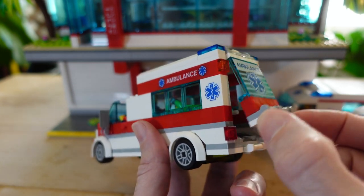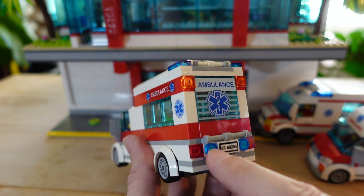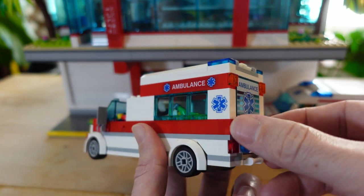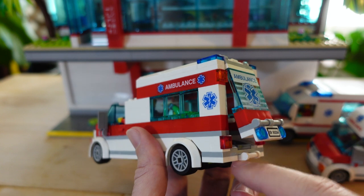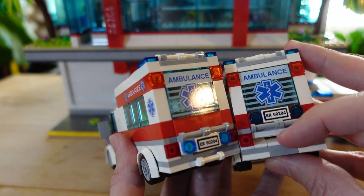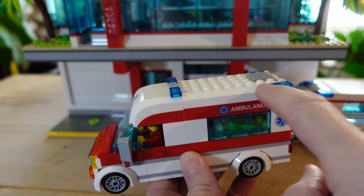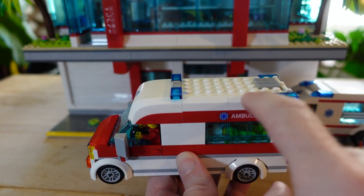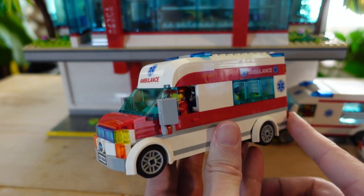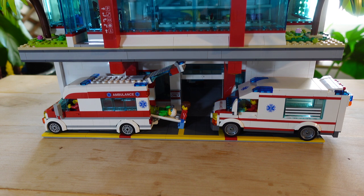I changed the back end a little — on the original set the opening at the very bottom is sort of exposed and the lights and license plate were up high. I moved them down and used some bracket pieces to cover up that opening on the very bottom. For the roof pieces, I decided to have matching roof pieces that match the contour. So yeah, this is my Paradisa City Hospital ambulance — this is my favorite one and I really like how it came out.